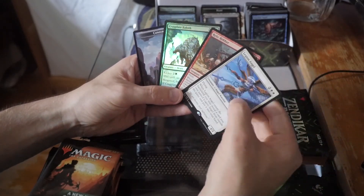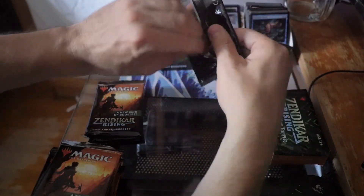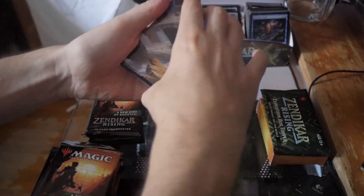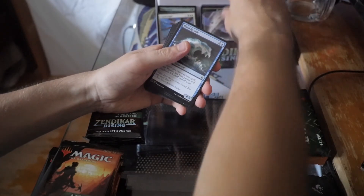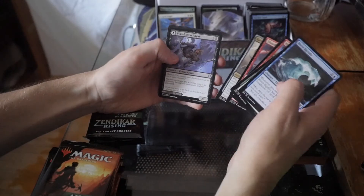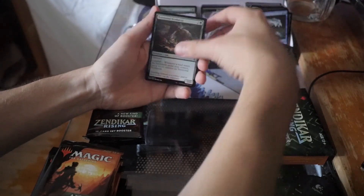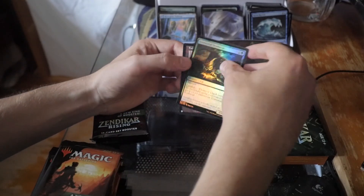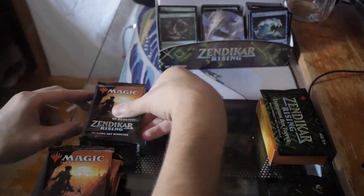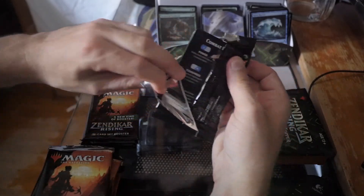We'll get two rares here — Legion Angel, Relic Robber, and Craig, and a foil rare: Cragplate Baloth. That is a sweet pack — three rares in one pack. The most you can get I think is four, if you get a card from the list that also happens to be a rare. Risen Riptide and anything of note — oh nice, we got a Riverside Pathway, not bad. And a Territorial Scythe Cat foil — there you go, old border Fodder Cannon. Not one of the cards you really want to get on the list but nonetheless we got it.